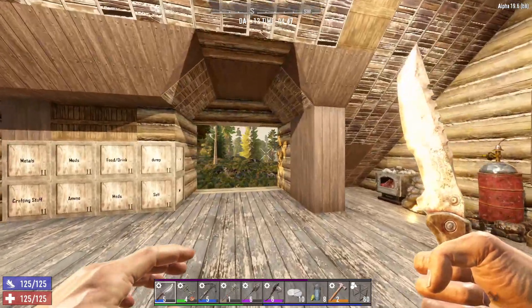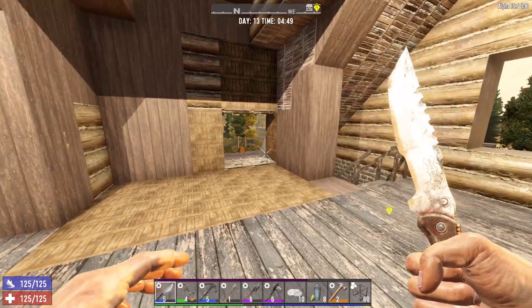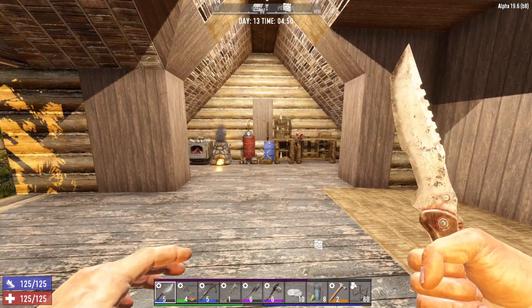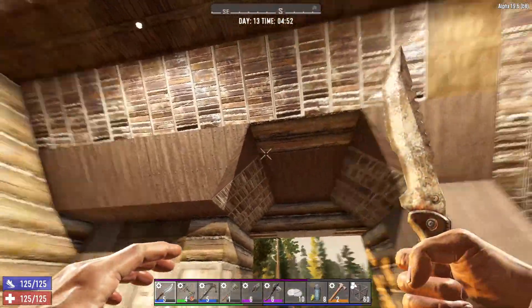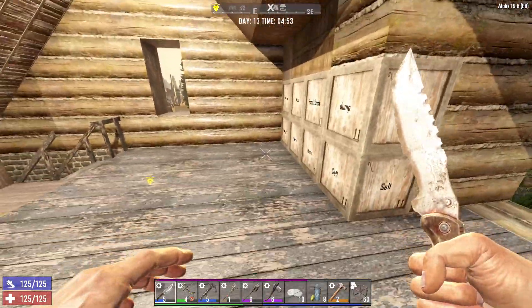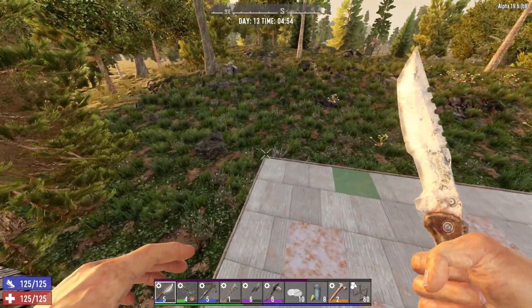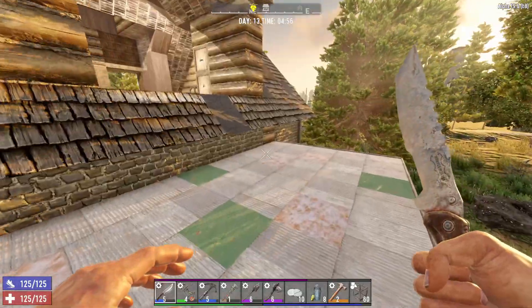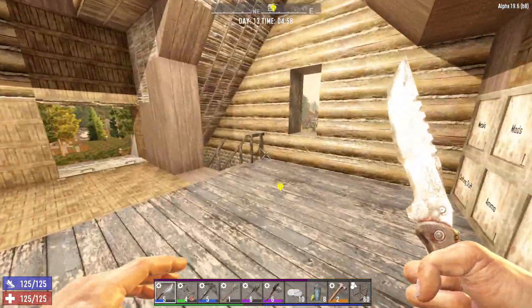Hey guys, Misto here, and welcome back to 7 Days to Die alpha 19.6, where we are on the morning of day 13 in our Bozerker series. I expanded this out a little bit more, came up with a nice way. I like the way this roof is looking, but I feel like we need to pull the boxes forward and put the wall here. I'm thinking about extending the house outwards, or at least making a balcony out here. Things are coming along. I'm liking this place.